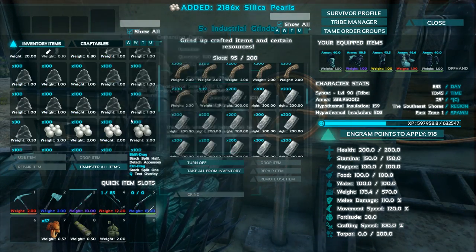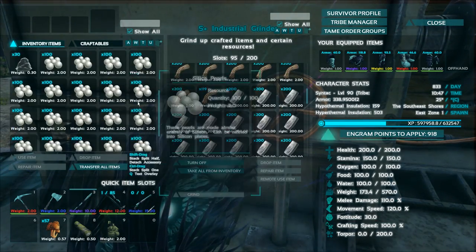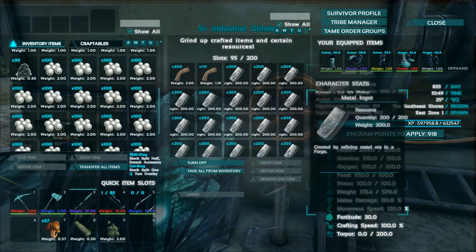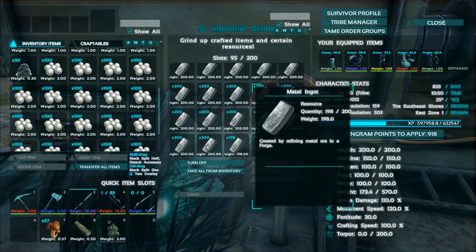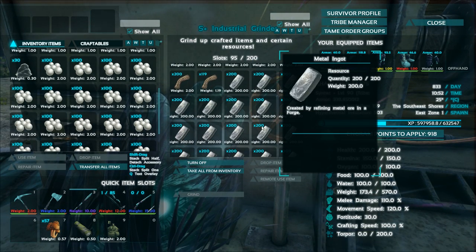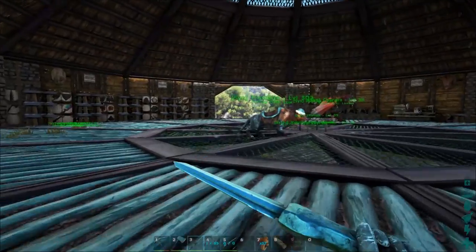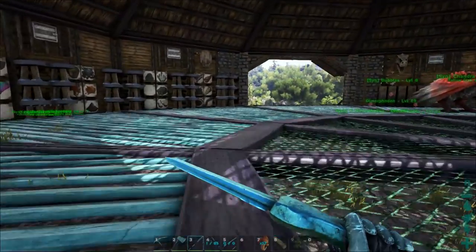Let me just grab out all the important stuff. I don't know how much CP we got — it's definitely around 1,230 I think, and then like 2,000 silica pearls. That's pretty amazing. Let me count the metal here: 1,000, 2,000, 3,000, 4,000, 5,000, 6,000, 7,000 — there's three here — 8,200 metal! Holy crap, we can make ourselves a forge. Mosa saddles — that's the best way to get metal, confirmed. That is the best way to farm metal.